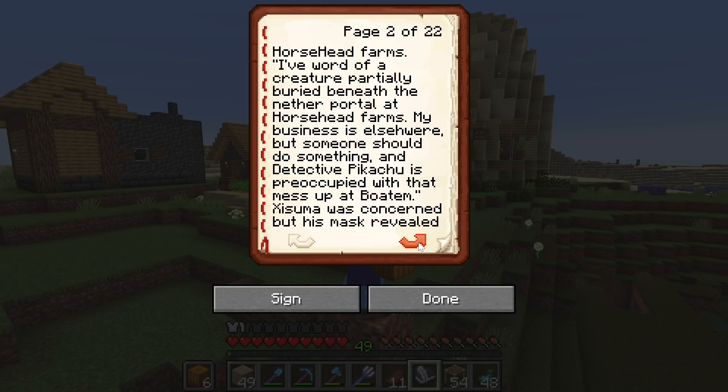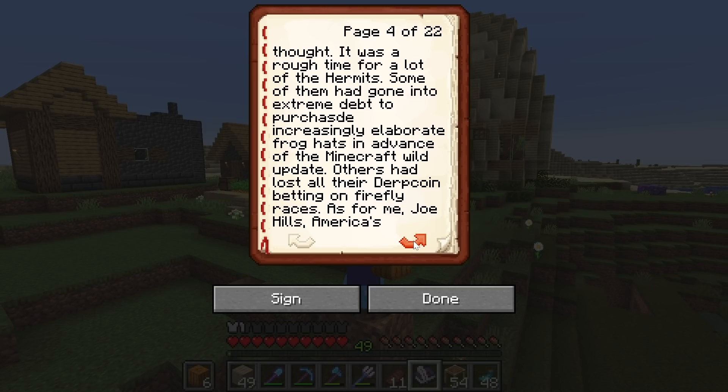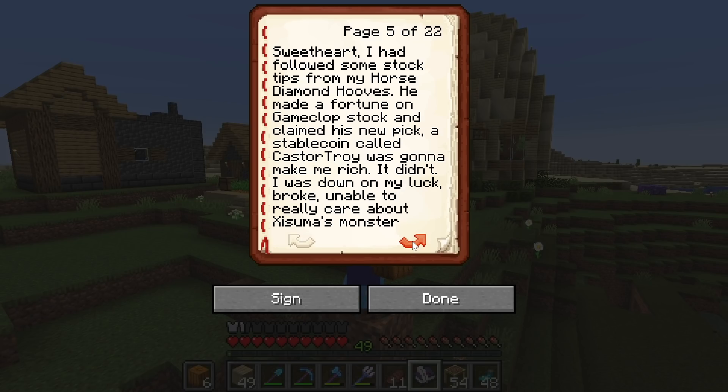Isuma didn't notice because he was too concerned about the rumor the Mandalorian Dinjalaren told him about Horsehead Farms. 'I have word of a creature partially buried beneath the nether portal at Horsehead Farms. My business is elsewhere but someone should do something. Detective Pikachu is preoccupied with that mess up at Bodum.' Isuma was concerned but his mask revealed nothing. The Mandalorian's mask revealed nothing. Detective Pikachu revealed everything but about an unrelated case. It was a rough time for a lot of the hermits. Some of them had gone into extreme debt to purchase increasingly elaborate frog hats in advance of the Minecraft wild update.